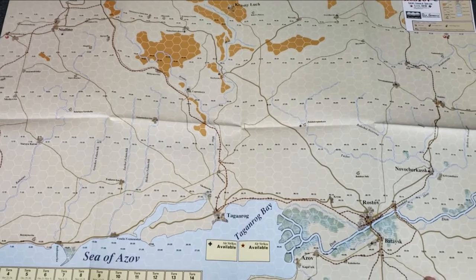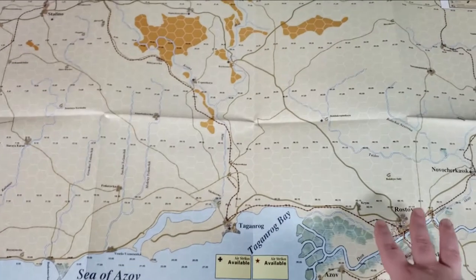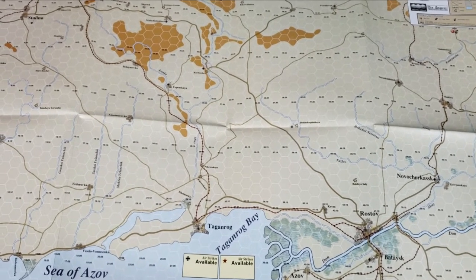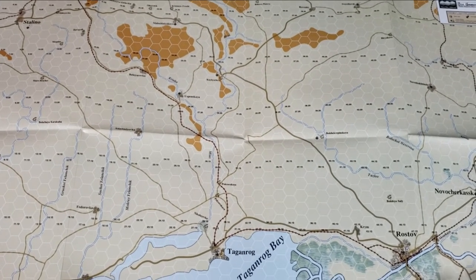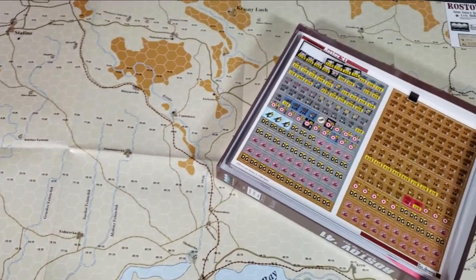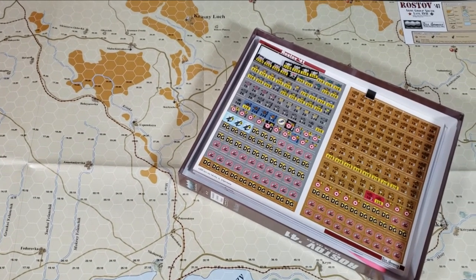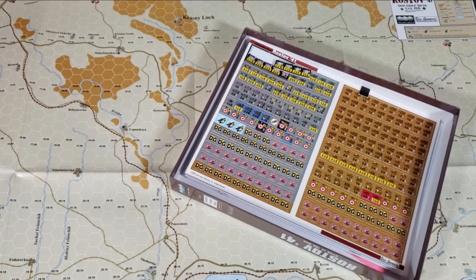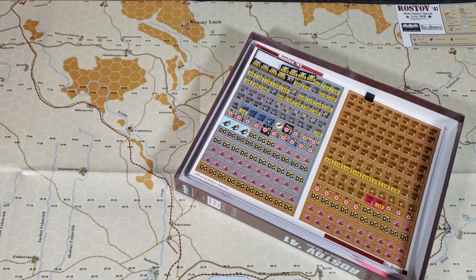Full size map - it's definitely set up almost like for solitaire, with the turn counter and airstrikes all facing you. I'm not sure it's really fair to you guys to try to show off this I-Go-You-Go two-player game on my channel that focuses on solitaire games. But that is Rostov 41 - not too bad looking. This was not a review copy - not provided by the publisher. I pre-ordered this a while back, but feel free to check it out and see if it's something you're interested in. It's on sale now and I don't think it's that expensive. Alright, till next time guys - later!